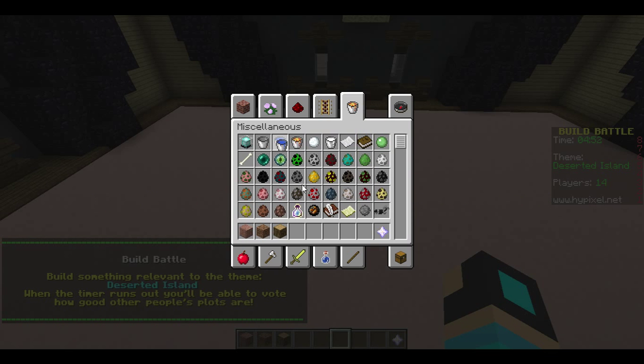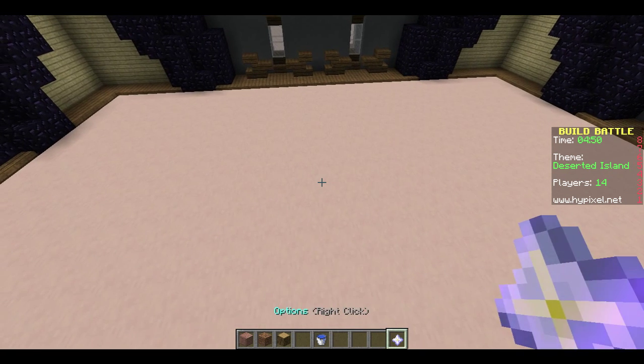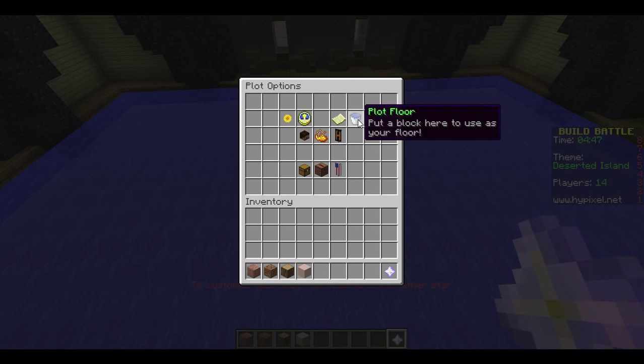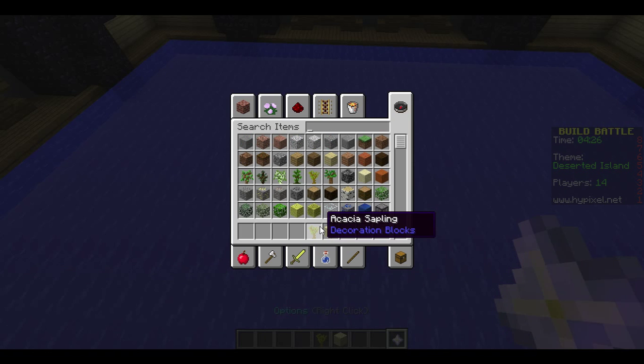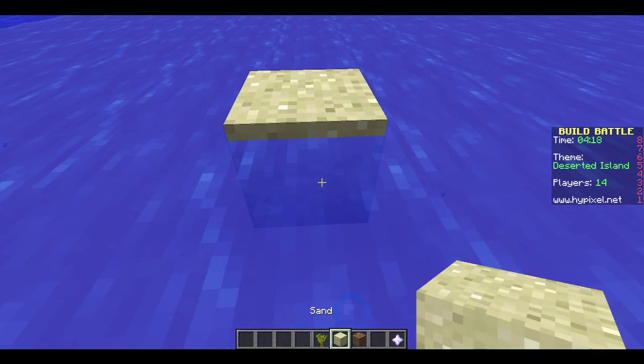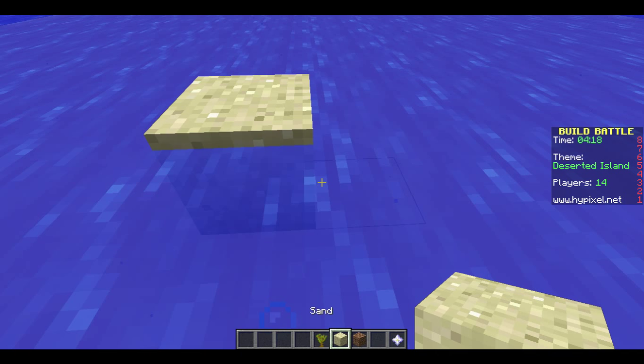So we need some water — a bucket of water — because for the island it needs to be surrounded by water. Obviously, we need some sand, because sand is somehow a building block. We need a tree sapling — actually, some Acacia saplings. They look kind of like palm trees, so let's use that. We will need dirt, because otherwise it can't grow. And we need bone meal. So let's just make the deserted island.